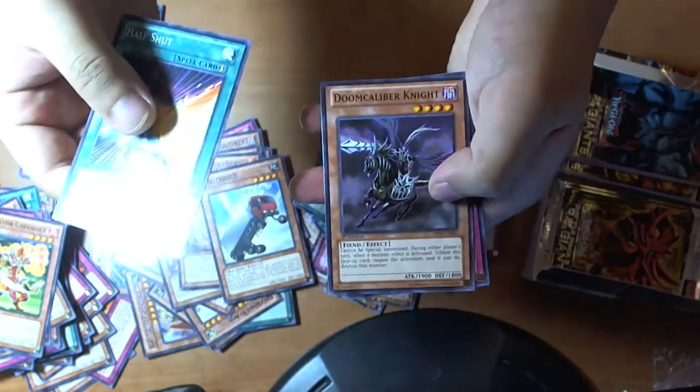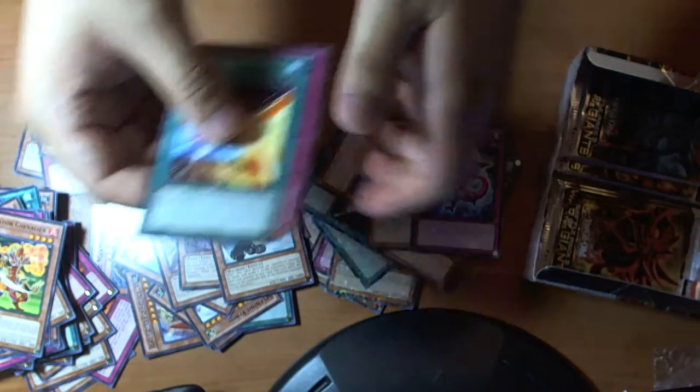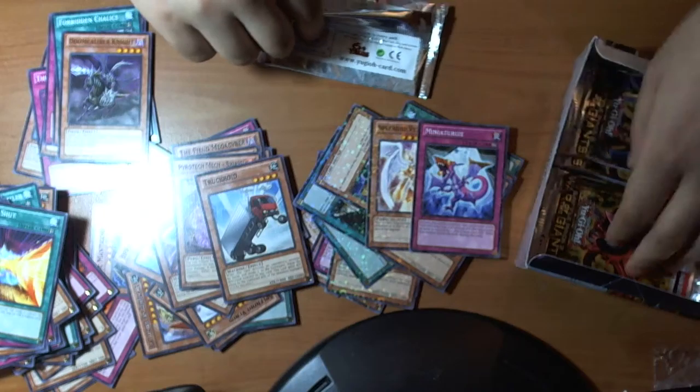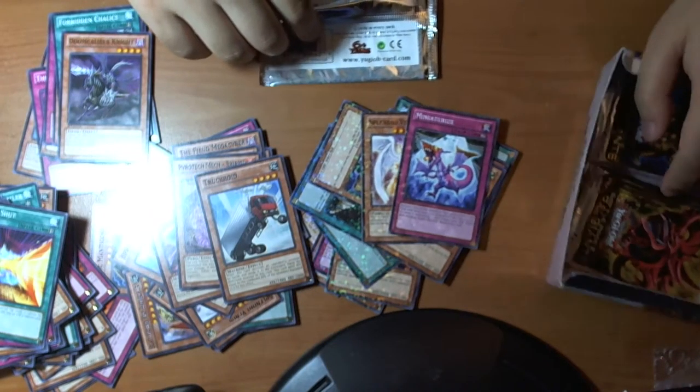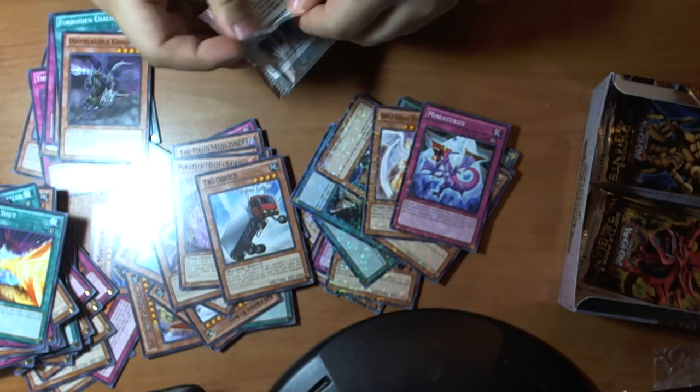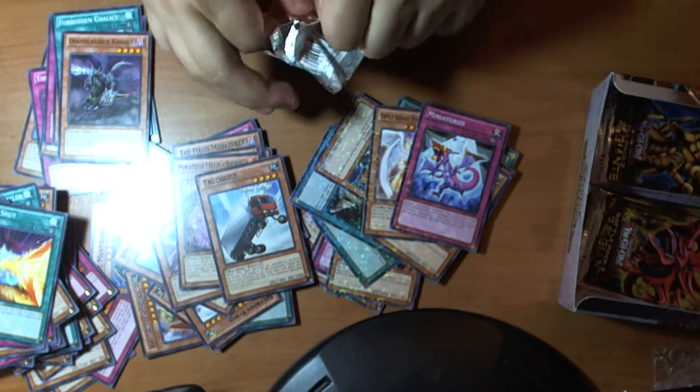Is that a Wave Motion Cannon? I kind of wanted a Wave Motion Cannon. Half Shot, Miniturize, Charcoroid, Doom Cow, Spell Gate.